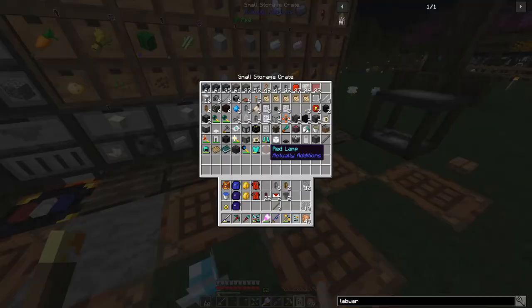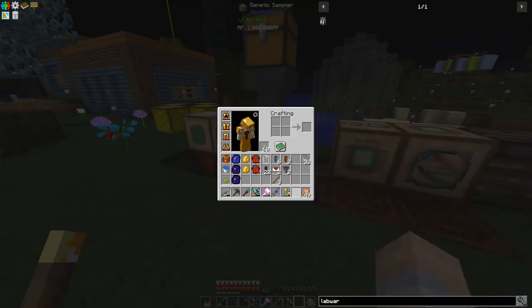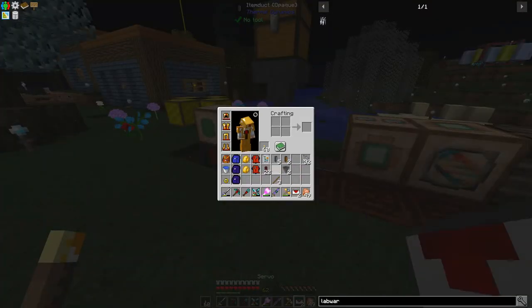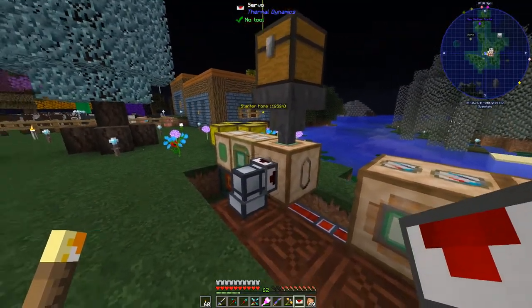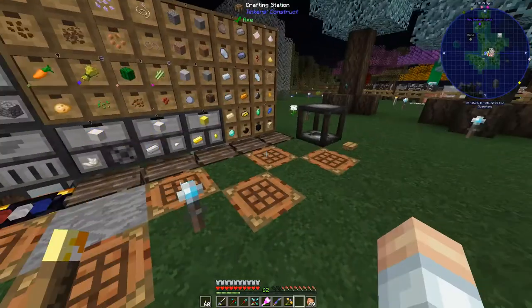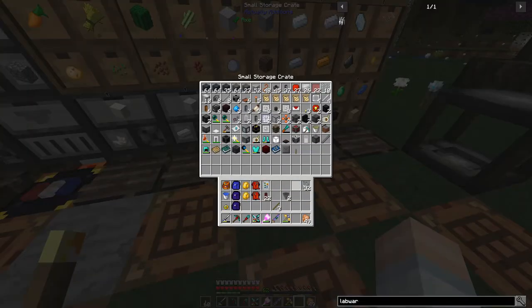Let's clean up inventory, get the item duct and servos set up. Do all of these machines require labware? The transposer requires labware as well — we're going to need that for copying. And we need the imprinter for making bees. Next we need a hopper and a chest.